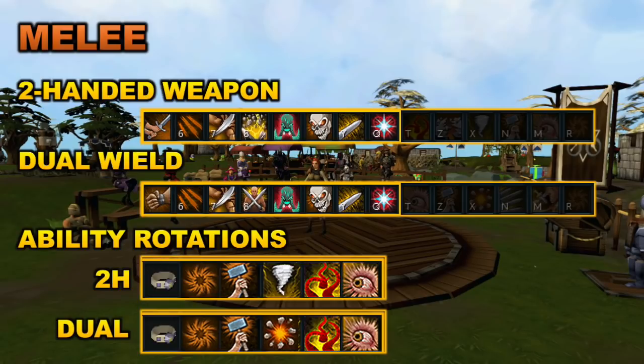For example, Cleave is replaced with Decimate and Smash is replaced with Havoc. Looking at the ability rotations, this is essentially what you'll want to do when you gain 100% adrenaline. First, always switch to your Ring of Vigor if you have one. It can be purchased from the Dungeoneering shop for 50,000 Dungeoneering tokens, and it makes your ultimate ability cost only 90% adrenaline instead of 100%. Wear it, then use the ultimate ability Berserk, followed by either Assault or Hurricane. You can also use Destroy, Smash, and Blood Tendrils — a really good ability that deals a lot of damage, though it does cause some recoil.